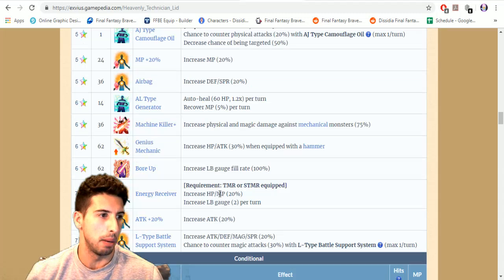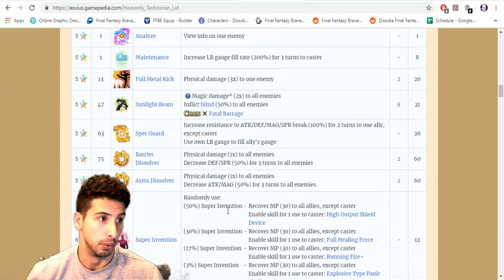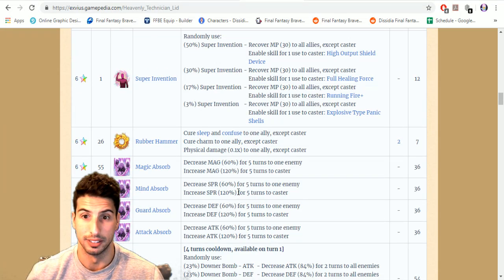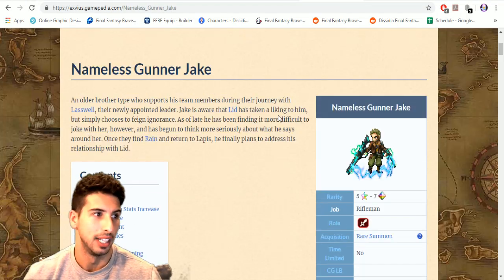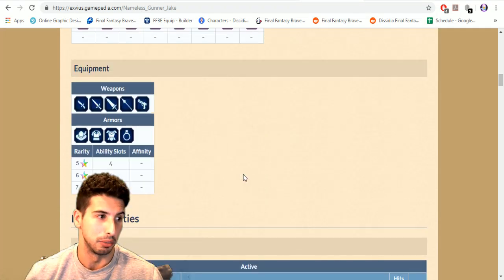CG Lid, you're really strong — this is no joke. You're back on top of the breakers, girl. Then we're gonna go with the lover named Nameless Gunner Jake.